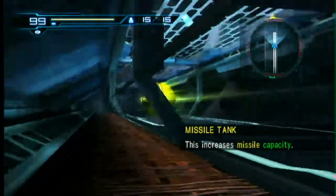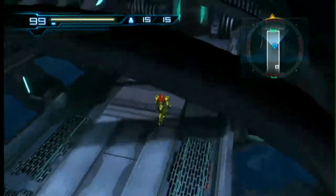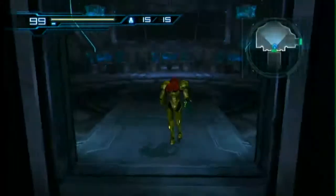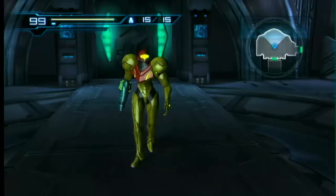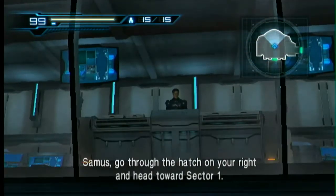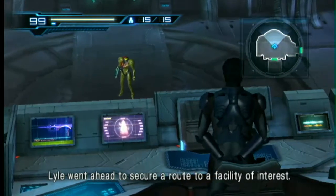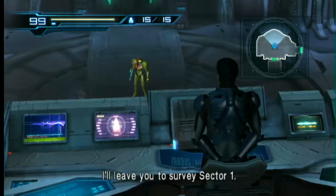Man, only in episode two and we've already had five missile tanks. Adam instructs: 'Go through the hatch on your right and head towards sector one. Ryle went ahead to secure a route to a facility of interest. I'll leave you to survey sector one.'